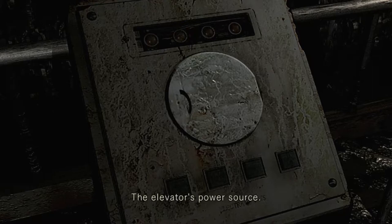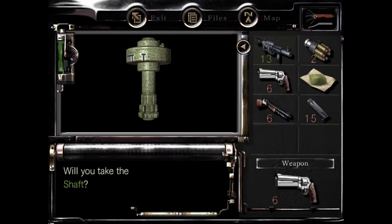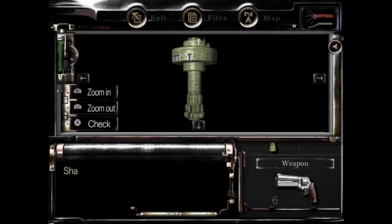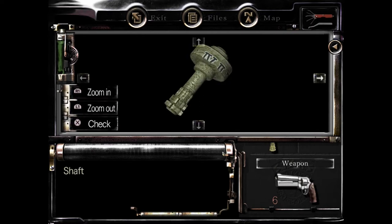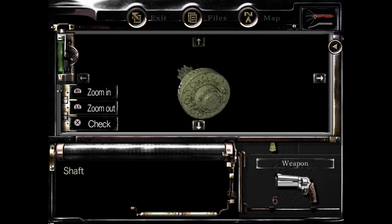The elevator's power source. There's a round lid. Open it. It's a shaft. It appears to be some sort of key to start the power supply. Symbols are carved on its side: 4, 2, 3, 1. That appears to be some kind of code.